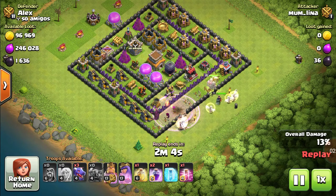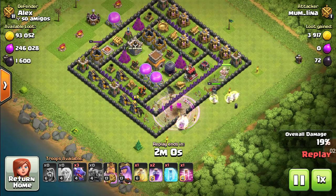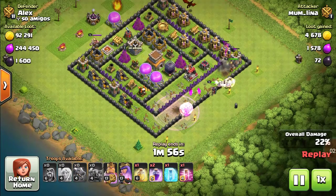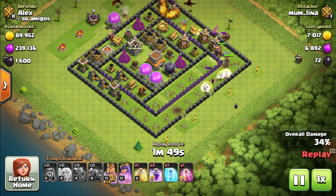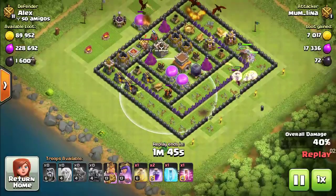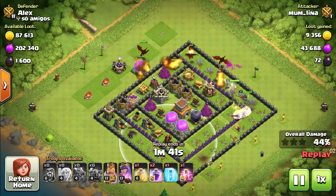You can put a Rage spell on the Pekka to speed up the process. As you can see, the healers are healing the Pekka — you have to be careful and keep an eye on that.